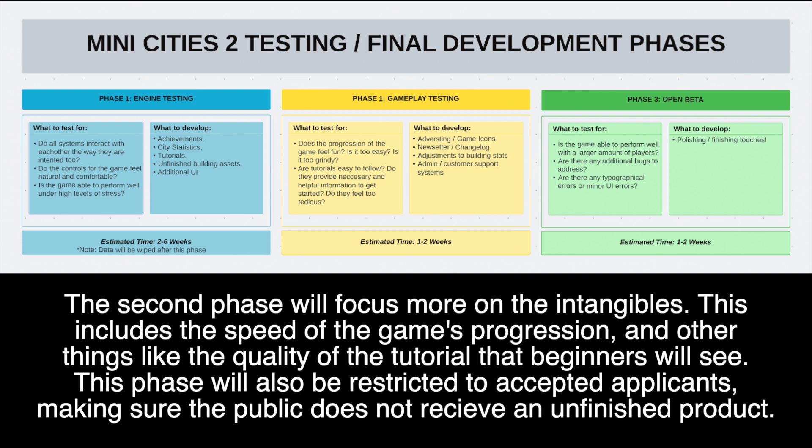The second phase will focus more on the intangibles. This includes the speed of the game's progression, and other things like the quality of the tutorial that beginners will see. This phase will also be restricted to accepted applicants, making sure the public does not receive an unfinished product.